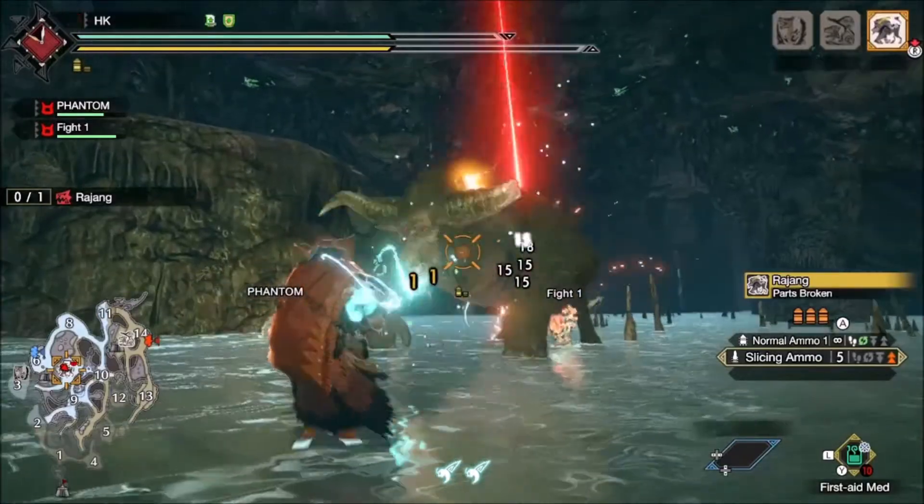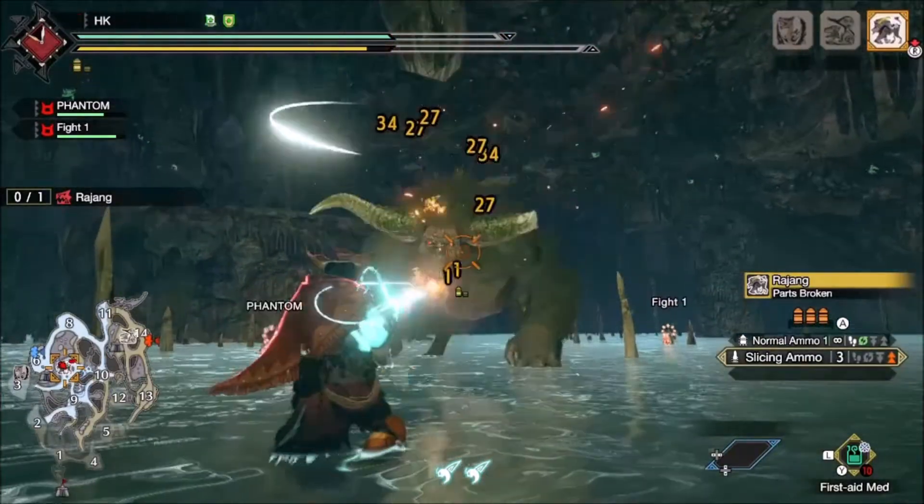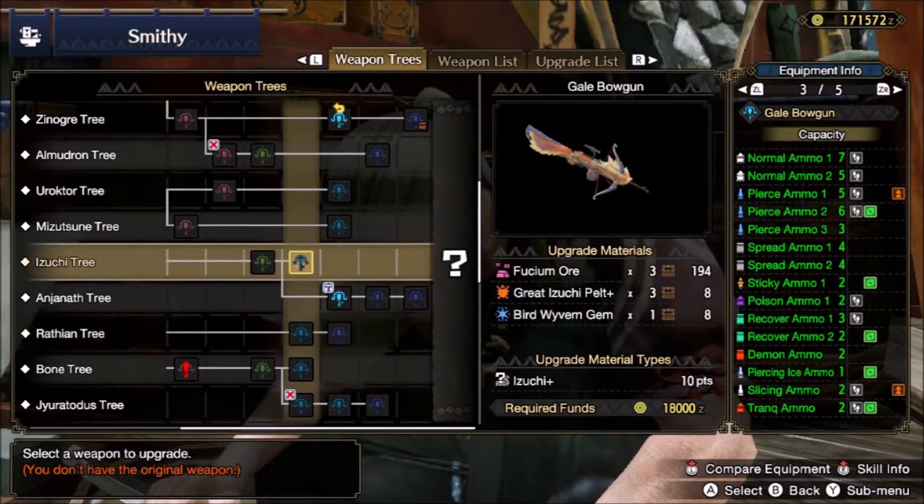With that out of the way let's get into the build and as always we start with the weapon. There are a few good light bowguns that use slicing ammo but none of them compare to the damage output and efficiency of the Xenoga one. With 190 natural attack, 10% affinity and a level 2 slot it has the highest stat out of any light bowgun that can rapid fire slicing ammo, not as though there is much competition.